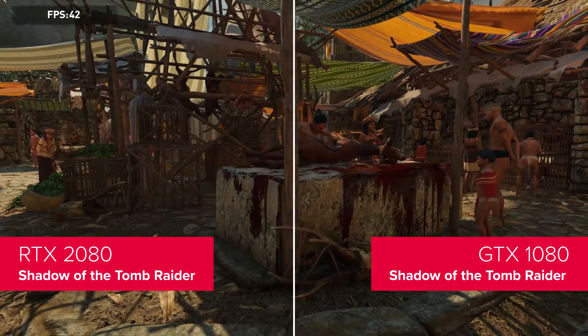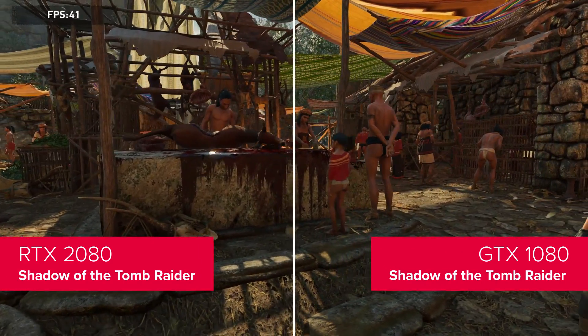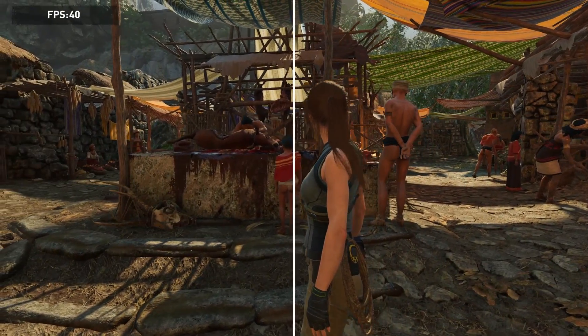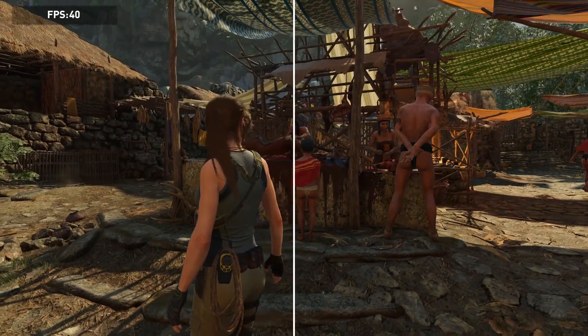With the RTX 2080 versus GTX 1080, however, this is where the gap between them is the smallest. The Turing chip is only 20% faster here, but 70% more expensive than the Pascal card.